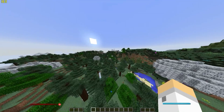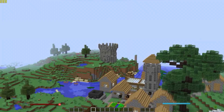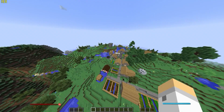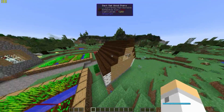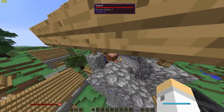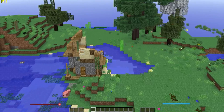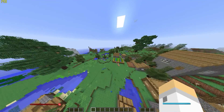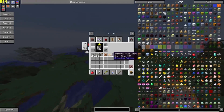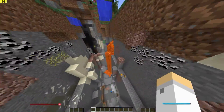Let's do a quick fly around to give you an idea of the world. We can see there are lots of villages, and Doomlike Dungeons — a very sick mod that adds crazy dungeons with tons of stuff in them. The villages have random buildings I've never seen before. Some of these structures are from Witchery. The amount of stuff is just gnarly.